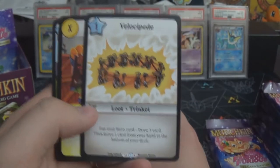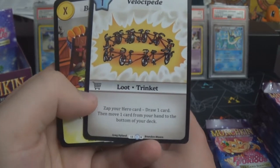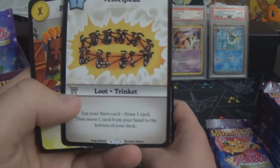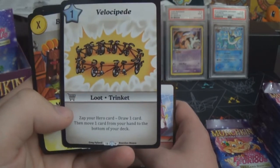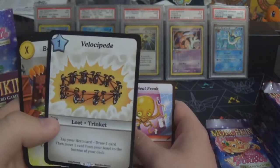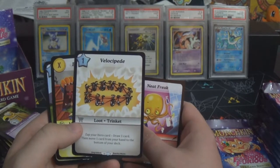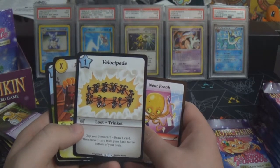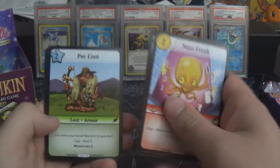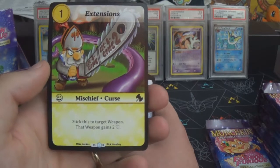I just realized on the second look that Velocipede is a very rare card — glad I caught that. It's a one-star loot: zap your hero card to draw a card then move one card from your hand to the bottom of your deck. So it basically gives any other hero the thief's ability, which is great. They did obviously nerf the thief recently, which was good because it was ridiculous. Extensions is a yellow mischief curse — one gold, stick this to target weapon and that weapon gains two points of toughness.